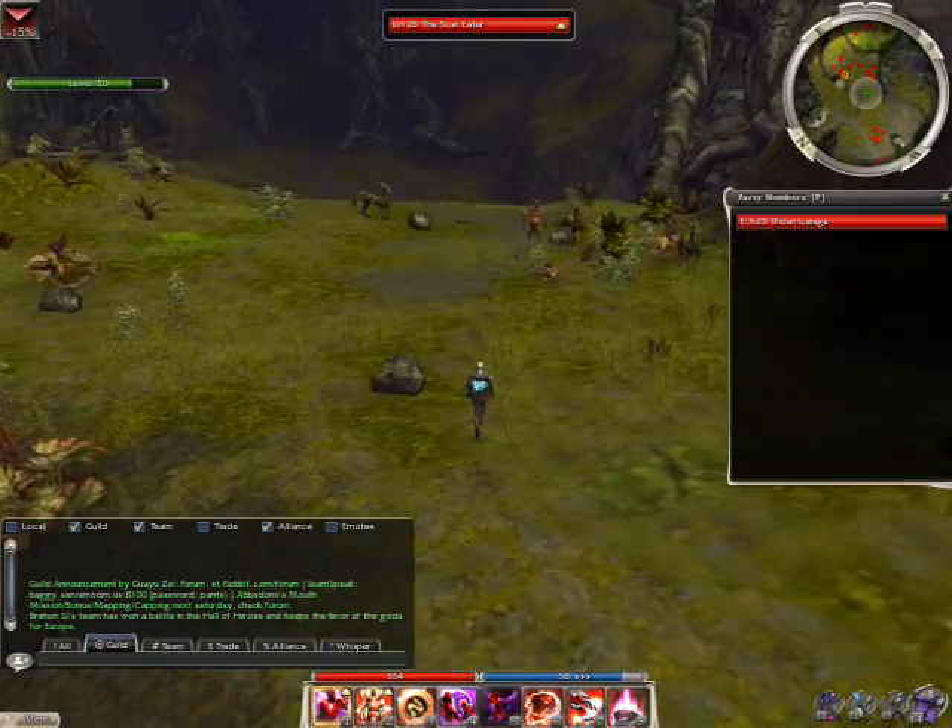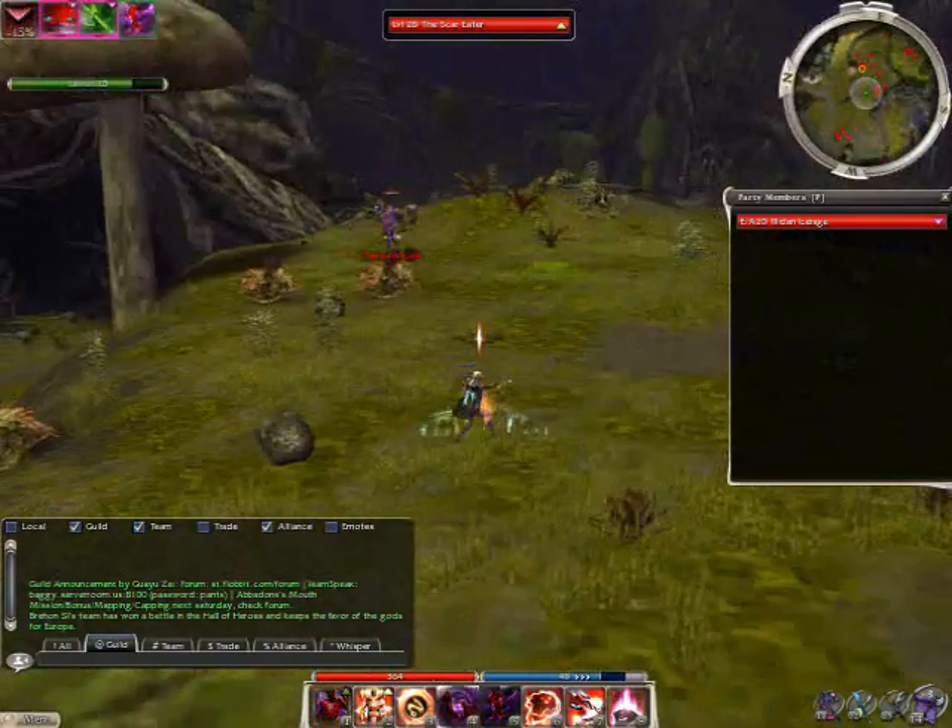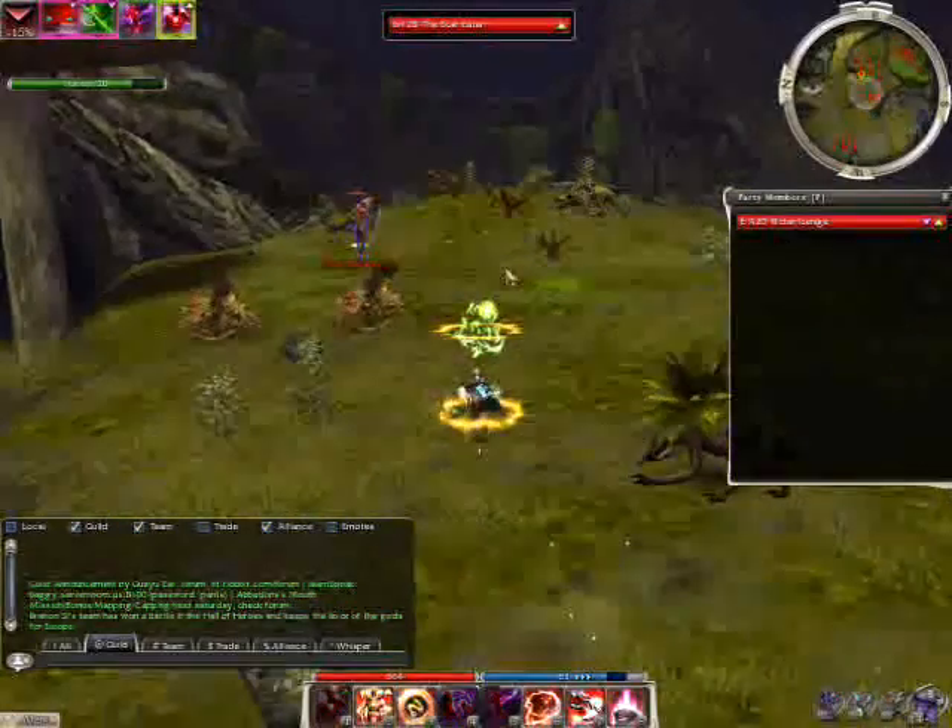First, use Dark Escape to get past the monsters. As soon as you're within range of the boss, cast Shadow Form and then Death Charge.